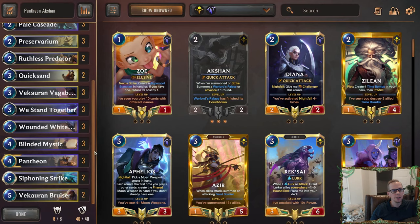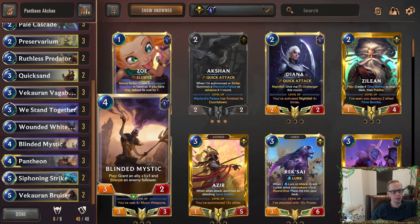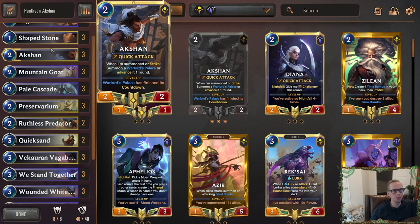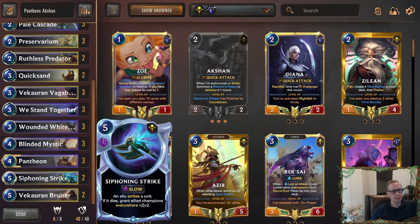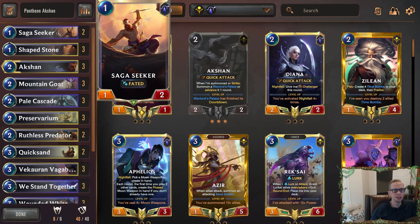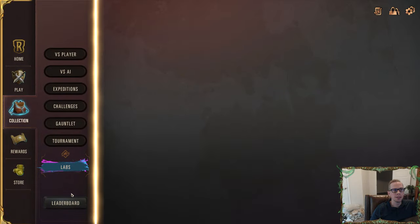A lot of the new Targon cards coming in with this expansion work really well with either being targeted or doing some targeting. We've got Blinded Mystic to silence and grant plus one plus one. We Stand Together buffs two different allies with plus one plus two, so we can get two different Fated abilities and two progress toward leveling up Action — excited about that card. At the top end we have some five drops: Siphoning Strike and a Bruiser making lucky finds for targeting. Mountain Goats make gems, we have Saga Seekers, and that's about it. Let's try out Pantheon Action in ranked.